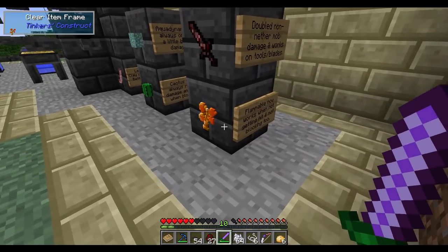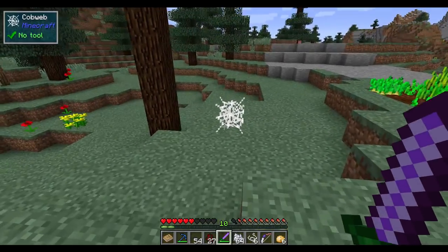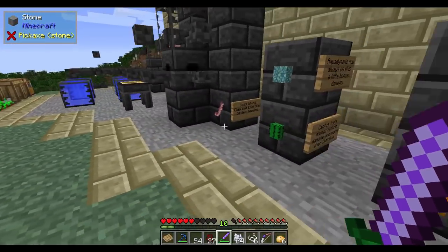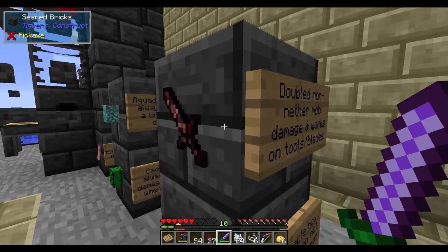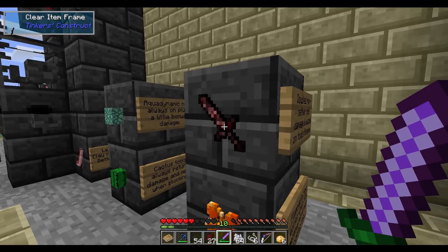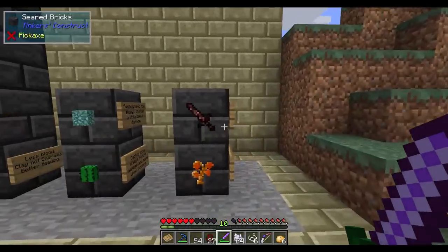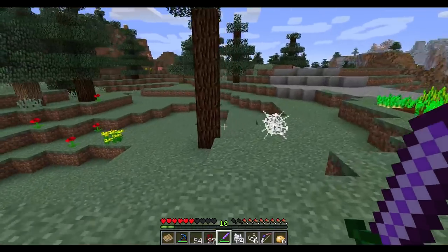Flammable now works when not getting hit and also when blocking. Basically, if you are getting hit or blocking and you have the flammable option, you can set your enemy on fire — I pretty much demonstrated that with the previous spider; I wasn't blocking and he was still being set on fire. And last but not least, netherrack tools. The non-nether mob damage previously did two damage; it will now do four, which is equivalent to two bonus hearts. So it works very well on tools and blades, letting you make some really good netherrack tools that do extra damage to non-nether mobs.